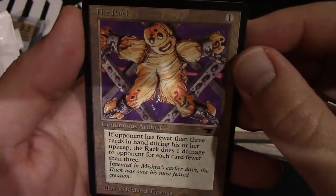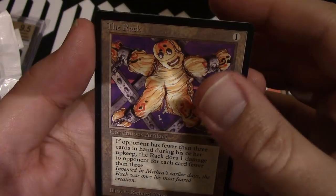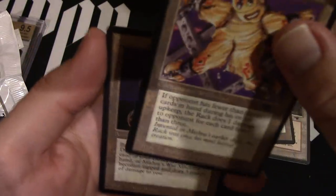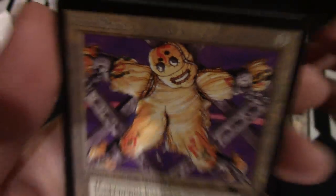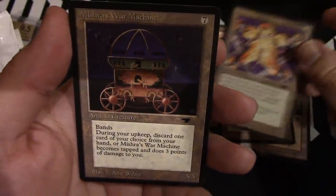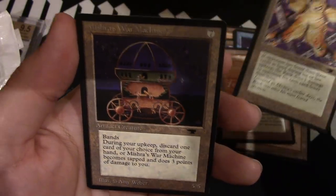Mind Twist. Here we go — the last card for all the monkeys. The Rack is much better. Let's just stare at this a lot longer. There it is. We have our Miss Reward Machine. There he is — he bands. But it is very centered as well.